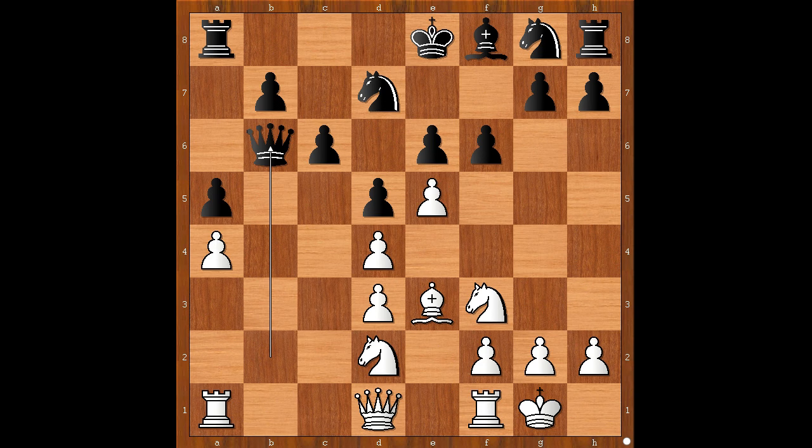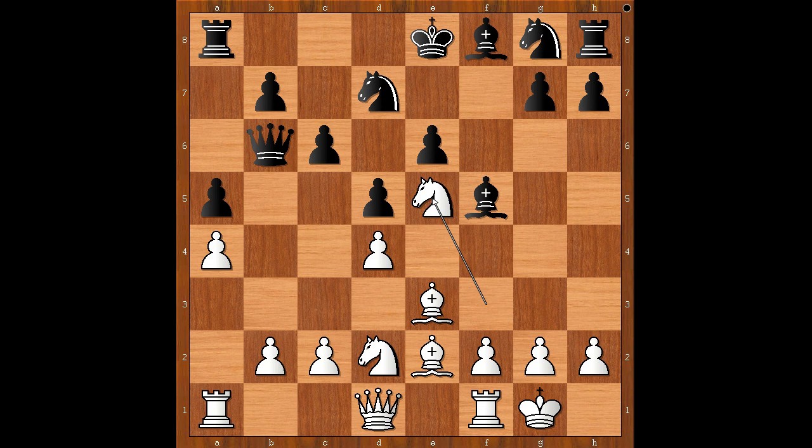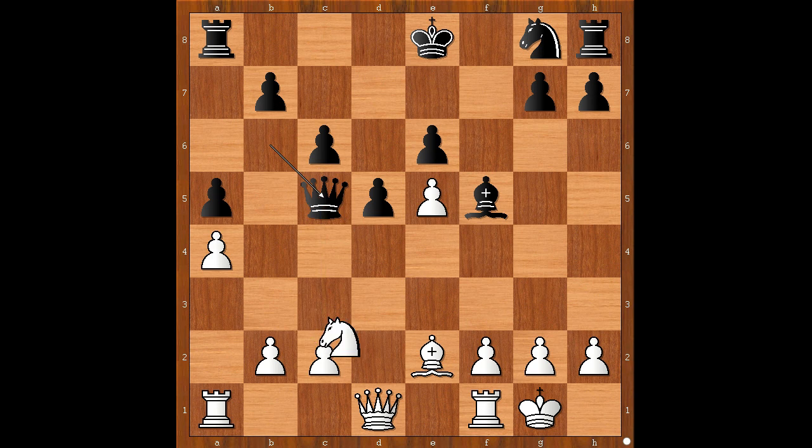F takes on e5, knight takes on e5, knight takes knight, pawn takes knight, bishop to c5, bishop takes bishop, queen takes bishop, knight to b3, queen to e7. Let's take it back.